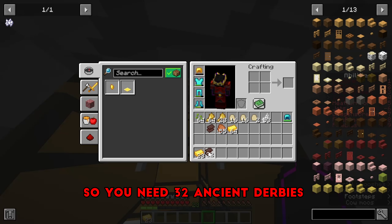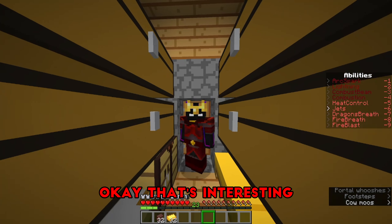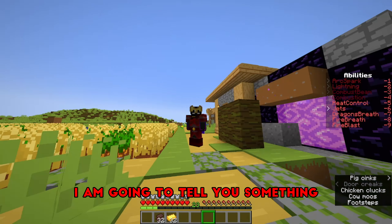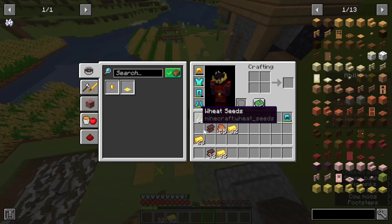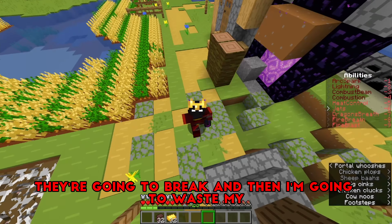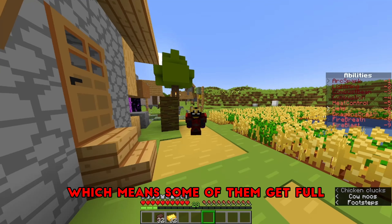So you need 32 ancient debris and 32 gold ingots for full armor. That's interesting. Full armor and tools. But before I upgrade to the netherite, I'm going to tell you something — I'm not gonna get full netherite. I can, but I don't want to. Because if I upgrade my unenchanted armor and tools, they're going to break and then I'm going to waste my netherite.